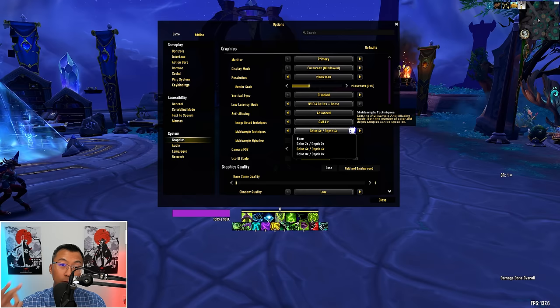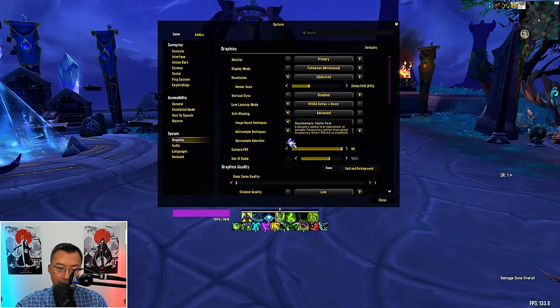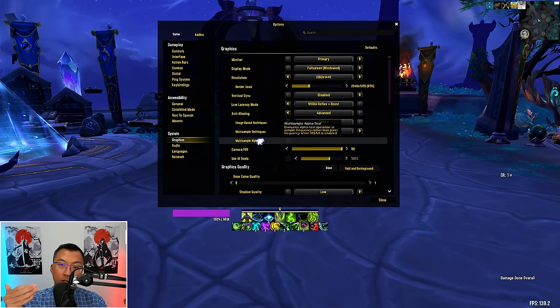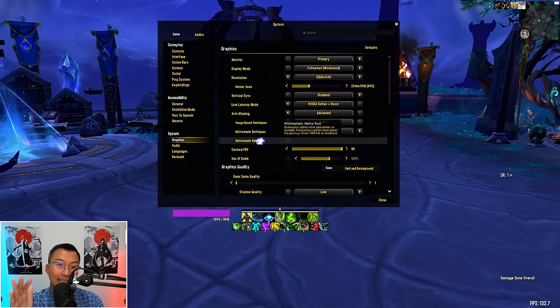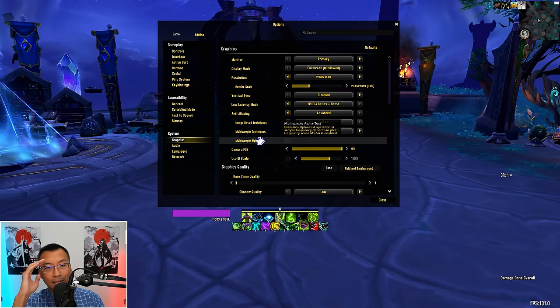Next, Multi-Sample Alpha Test — a setting that determines how WoW evaluates the transparency of objects or textures. When enabled, it evaluates transparency at a more detailed level, which can result in smoother edges and textures. But save yourself the trouble: turn this off to save resources and frame rates. It's another setting I cannot tell the difference on unless I stick my face onto the monitor and observe pixel changes.